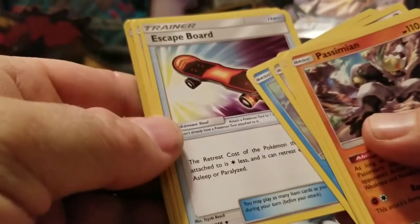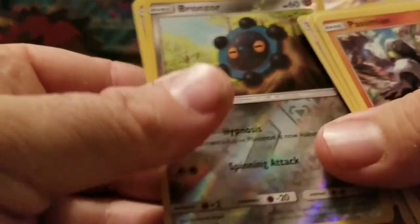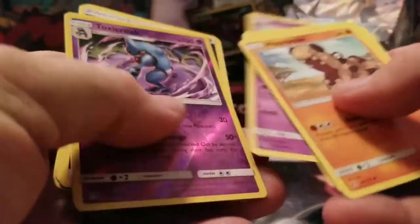I got a white code. And we have Passimian, Exeggcute — looks like I'll be able to use that. Oh, Skates, those are fun. Dugtrio. Unit energies are fun. Ronjor and Torterra. There's a fire memory now — oh yeah, look at it!